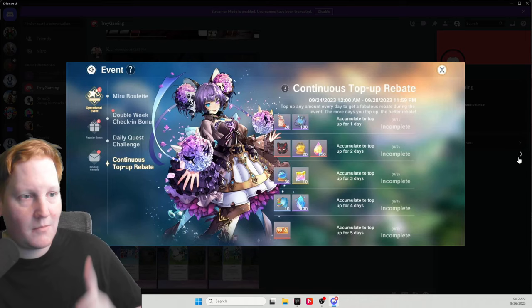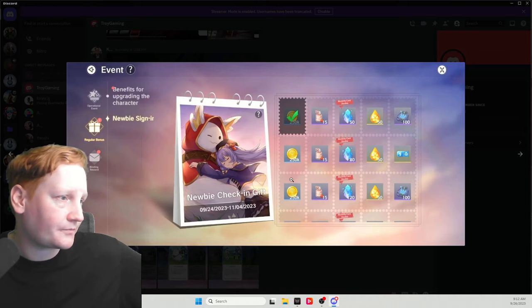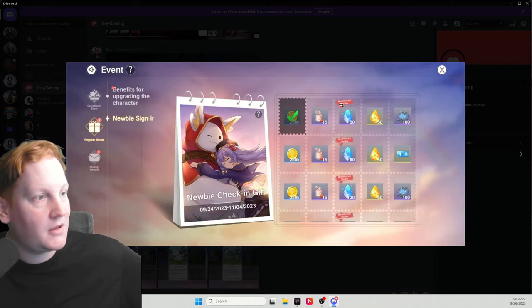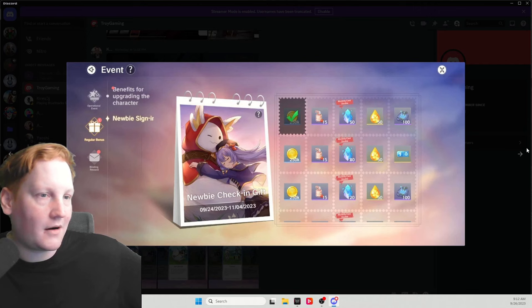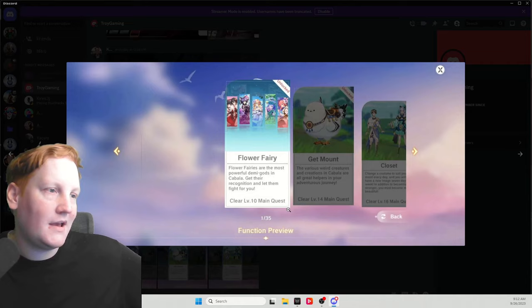This is your level-up free stuff, so as you get level 10, 20, 30, 40, and so on, you get extra stuff. Newbie sign-in: you get these things every day that you sign in and the Sapphire, which is a currency in the game. You get double this number if you have the monthly card, which we will get into at some point. Level 10 is not you being level 10 — as it says, it says clear level 10 main quest. There's nothing that tells you what part of the main quest you're in; you just kind of have to progress.